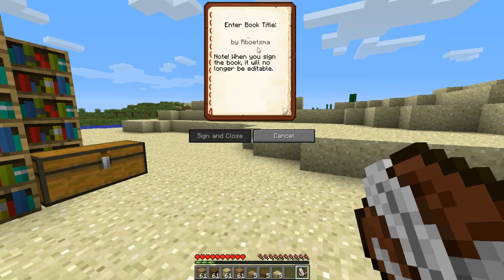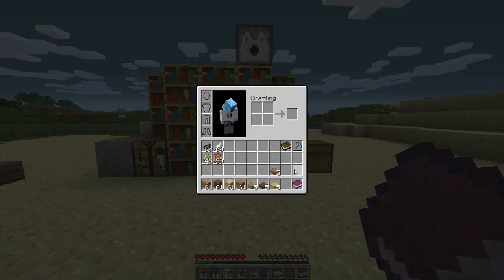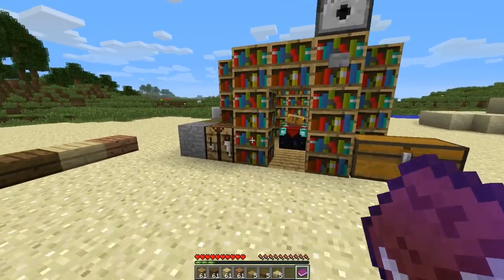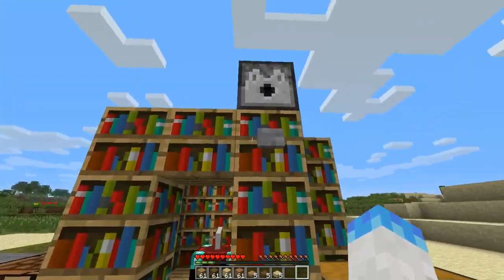To make it uneditable, you sign it and title it — you will not be able to edit the book after you do this. You sign and close it and it has a glowing effect, like when you have an enchanted item. You go over it and it shows the title and who it was made by, and now you can read it.